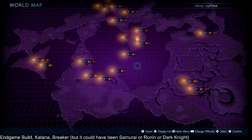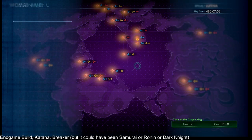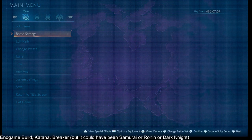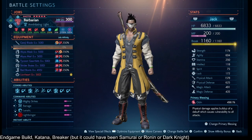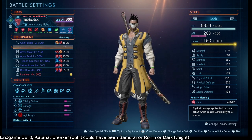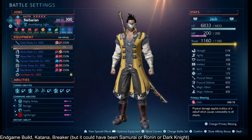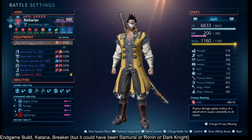In this video we're looking at an endgame katana build for Stranger of Paradise. Even though this could have been Dark Knight, Samurai, or Ronin, we're going to use Breaker. As strange as this sounds, we're not actually using the job action even though we could. We're using Breaker because of how much strength it gets and trying to squeeze the strength out of that.